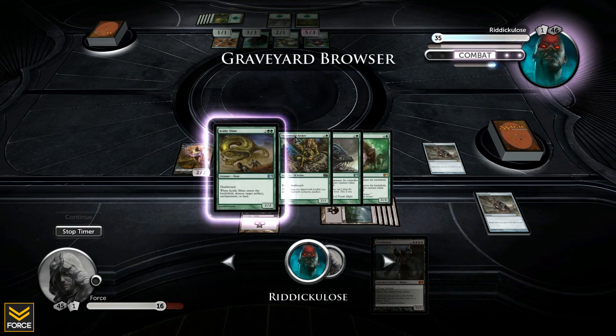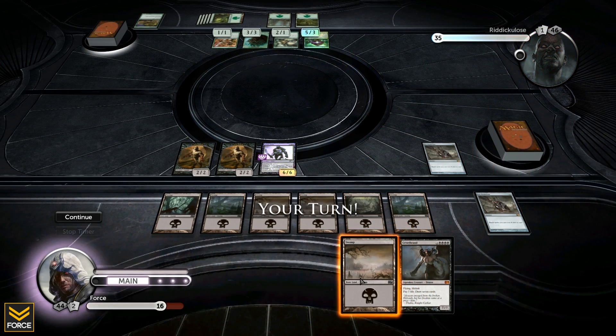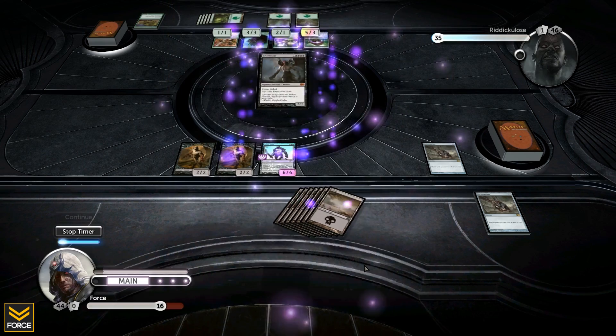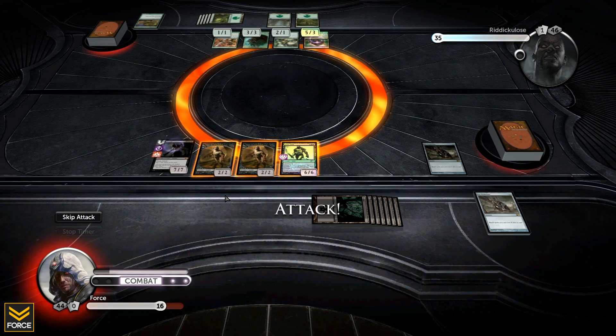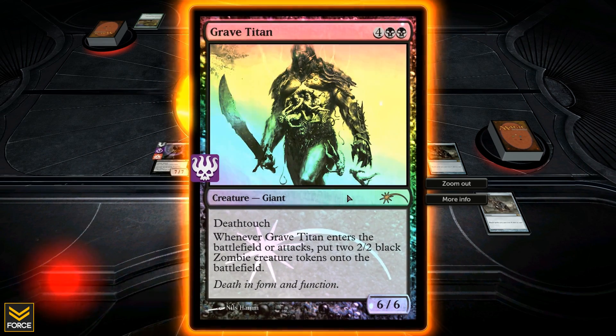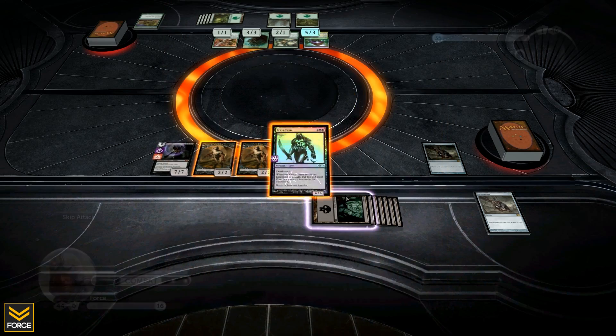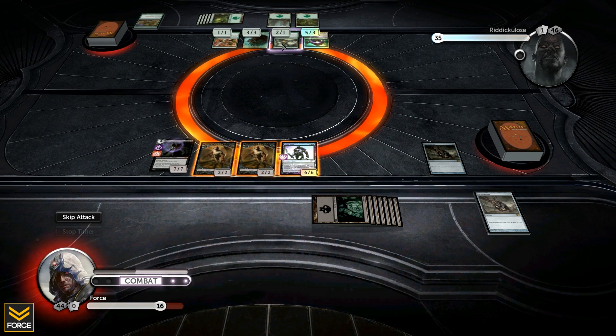Ridiculous plays another Thragtusk - fine by me. Bam, say hello to Grizzlebrand: seven seven flying lifelink. I can pay seven life to draw seven cards, which I will be doing at some point, no question. I can attack right now with my six six Grave Titan - he'll probably chump block, but I also get two more zombies if I do that, and I've still got Grizzlebrand to swing with. The Grave Titan's trigger is when it enters the battlefield AND attacks.